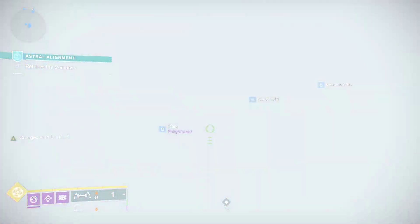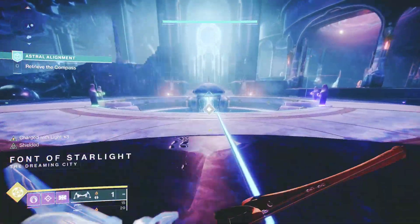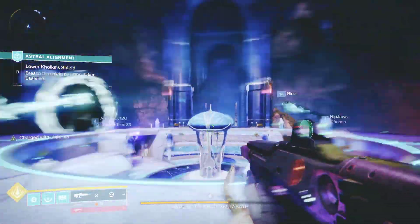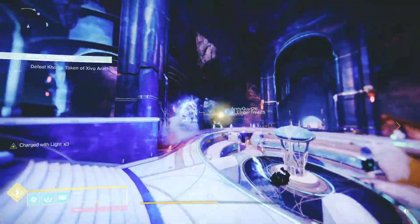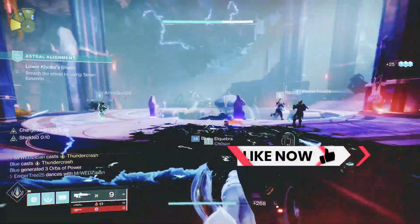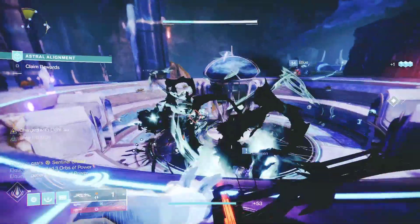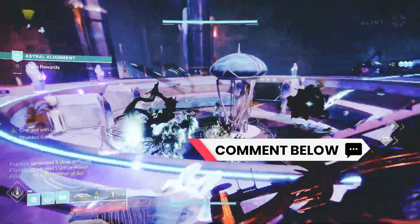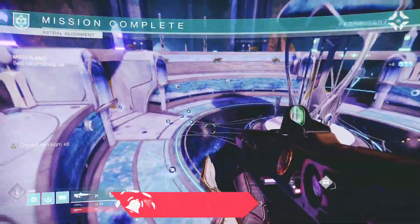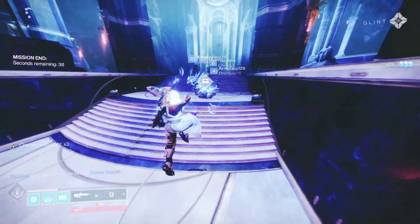Stage 4 is the final stage. You will be teleported back to where you started — the Blind Well. There, you will fight a big Taken boss and a bunch of enemies. The boss is immune until you take his shield down with the Taken Essence, so save your super and heavy if you can. Pay attention to your screen for a message that says the Eye of Zivirath has arrived. This is your cue to look for a Taken Blight Bubble, find that enemy and kill it, pick up the Taken Essence, and use it to take down the boss's shield. Once the shield is down, you can damage the boss. Use your super and heavy weapons — rinse and repeat and you will conquer this fight. Once the boss is dead, you can pick up your loot.